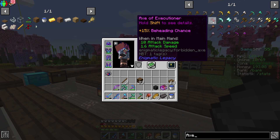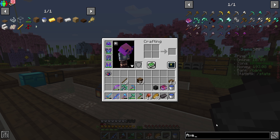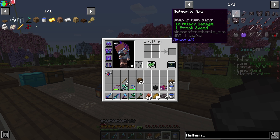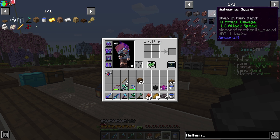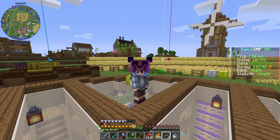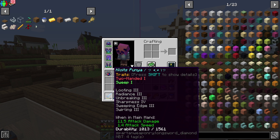Jadi Axe of Excessioner-nya ini sama seperti pedang, sama seperti Diamond Sword atau Netherite Sword kalau nggak salah. Soalnya Axe of Excessioner ini mempunyai 10 attack damage dan 1.6 attack speed, jadi ini sama persis kayak sword. Coba kita lihat apakah sama. Netherite sword... oh beda, ternyata sama kayak netherite axe, cuman ini attack speed-nya sama seperti sword. Jadi Axe of Excessioner ini sangat berguna sekali untuk melawan mob-mob yang ada di Sans.